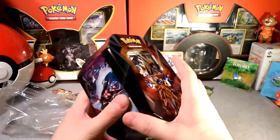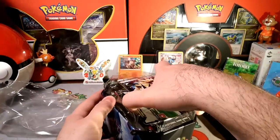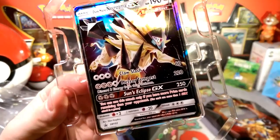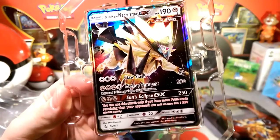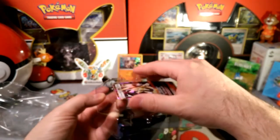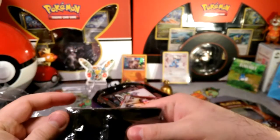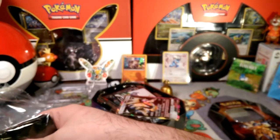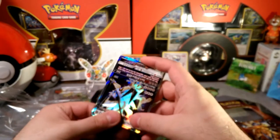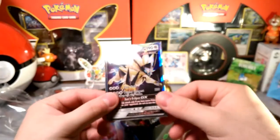We're gonna pop this open — it's a sweet looking tin. It's been a while since I've gotten a tin, but I don't expect too much from these tins because they can be hit or miss. And there is the beautiful promo — Sun and Moon promo 102. It has that Meteor Tempest attack, does 220 damage. I've enjoyed playing this deck. Last week I kept running into a bunch of metal decks and Duskmane everywhere on the TCGO.